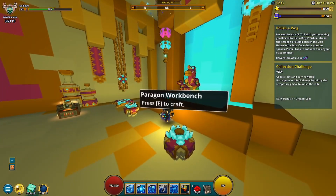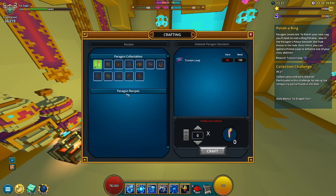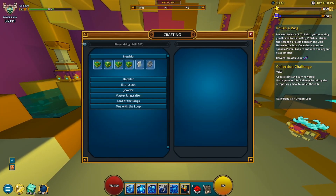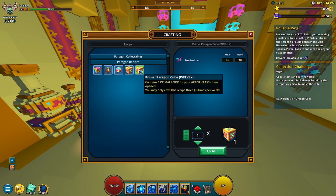Apart from that, you could also be getting items for your ring crafting. If you want a chance at getting a crystal 4 ring, you're gonna need some of these. If we go to the bench and over to the Paragon recipes, there's something here that says 'weekly' — on the bottom it says you can get three a week, and these are going to contain Primal Loops for your active class. Whatever class you're on when you open it, it'll give you that specific Primal Loop.